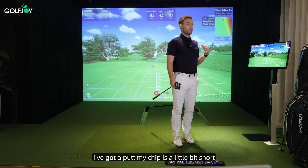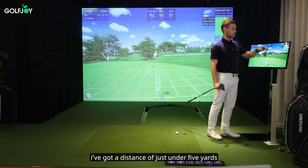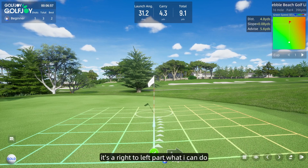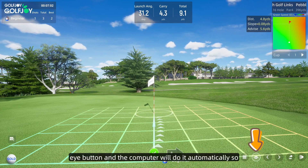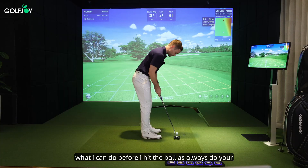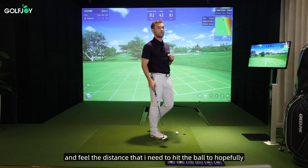I've just chipped the ball and now I've got a putt — my chip is a little bit short. I'm going to look on the screen: I've got a distance of just under five yards and it's showing me that the right is higher than the left, so it's a right to left putt. I can either manually input my target line, or if I want I just press the I button and the computer will do it automatically. It's already given me my preferred target line, and now before I hit the ball I can do my practice swings and feel the distance I need to hit the ball to hopefully make it in the hole.